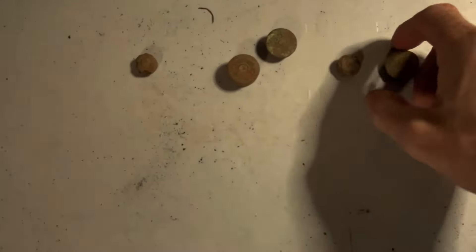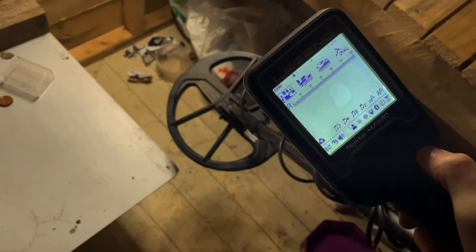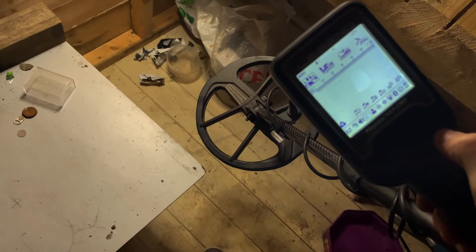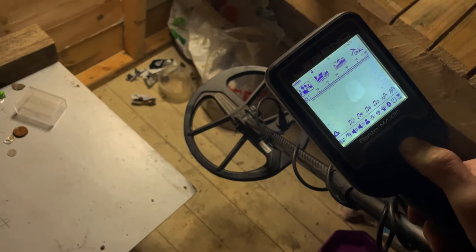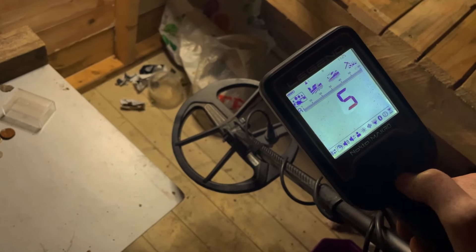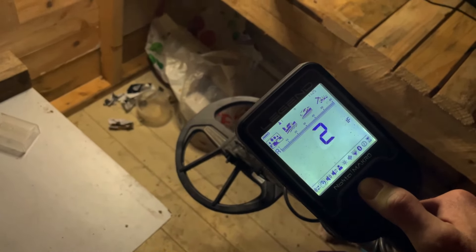We'll get into the shotgun shells — we've got different various sizes. Shotgun shells over in the UK could be all different kinds of alloys — they're not all the same. Like a silver coin or bronze coin, bronze shotgun caps have a copper content and they have all different content in them. Let's try a different tone — two tone, probably four or five. Bottle cap — let's get rid of that. We want to put the IF up to nine.